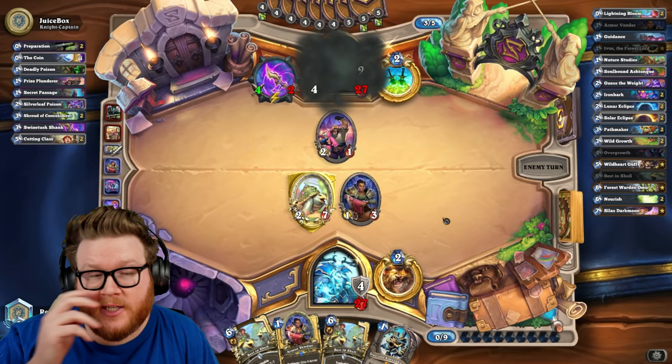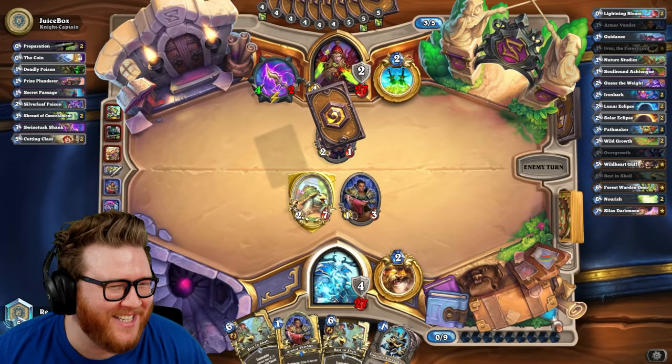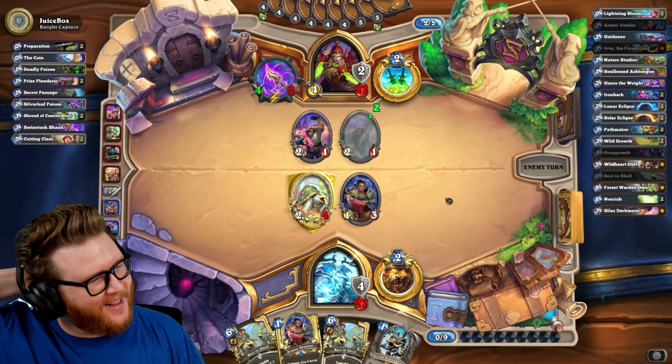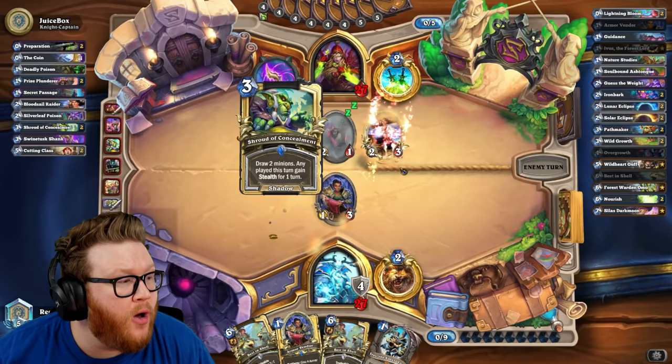I don't really need another Best in Shell yet. We know we're getting Nature Studies this turn so we can find something cool to do — a Cenarion Ward would actually be great now. They seem very stumped, almost like they're just drawing a million cards. I wonder if they knew what was in my hand if they would just keep at it.